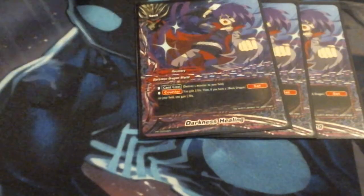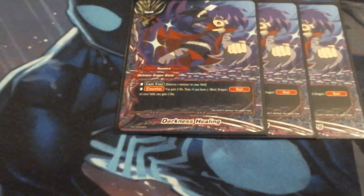I've also got three copies of Darkness Healing in the sideboard. Just in case I need more life, I can counter and gain a life by destroying a monster on my field. If I have a Black Dragon set spell on my field, I get to gain two more life — so I can potentially gain four life just for having a set spell on the field. It's also counterspeed, meaning I can interrupt certain impacts when they cast.